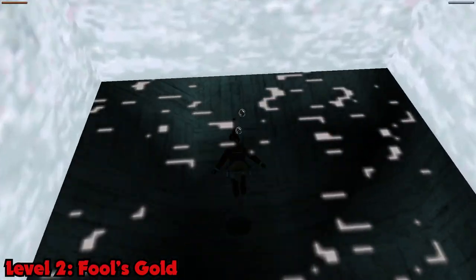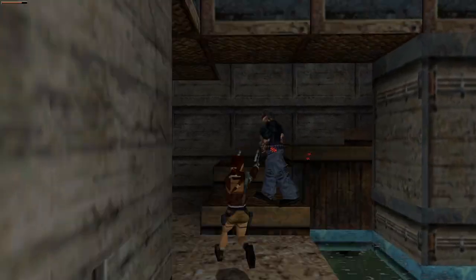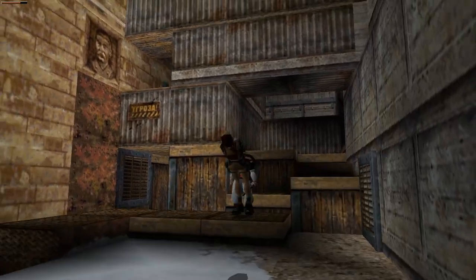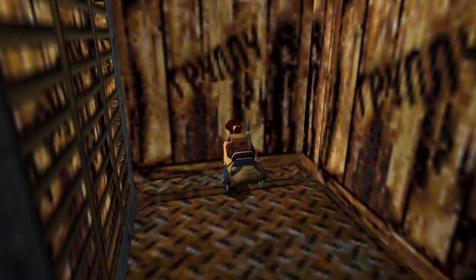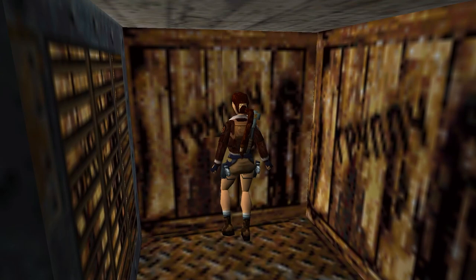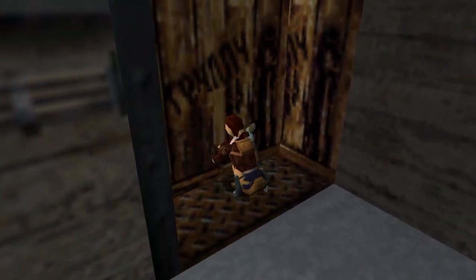Fool's Gold picks up where we left off. After getting out of the water, we're ambushed by dogs, guys with shotguns, guys with clubs and a dude with a fucking flamethrower. I can't believe they still make us push blocks all the time. It's the most boring game mechanic I can think of.